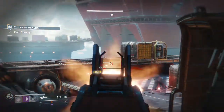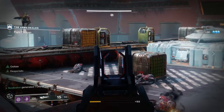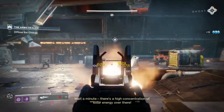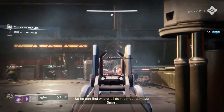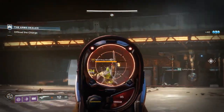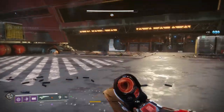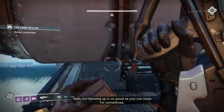They do a few things cool, but as far as being really powerful like Orpheus Rig or the Lunafaction Boots with the Warlock, the Titan class doesn't have anything super crazy. So I want to throw out some ideas for new exotic armor. These are just perks. I don't have names for most of these, and I don't know which slot they would go in. But this is just straight ideas — let me know what you think. I tried to balance these for both PvE and PvP, so let's jump into it.